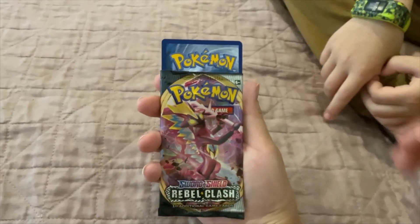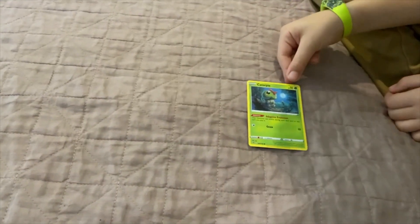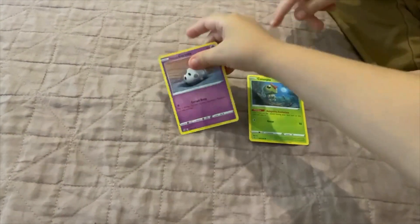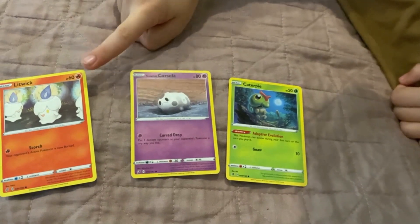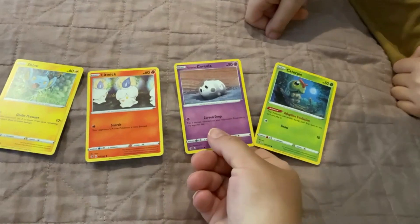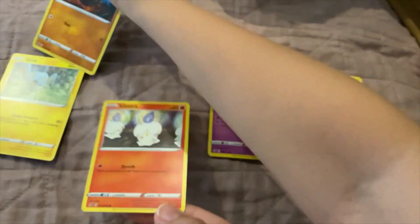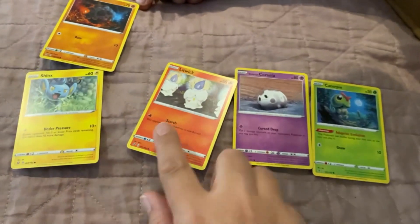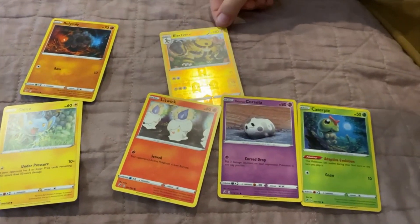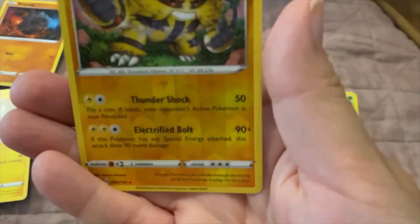First up, Toxtricity. What's the first card? Caterpie? It's actually spelled Caterpie. That's alright. Oh, Galarian. We've got — hang on — Corsola, I think. Litwick. We've got Shinx. We've got Roller. I see what's going on. Rolly-coley. Oh yes. Electrifier. Well, that's our first one.